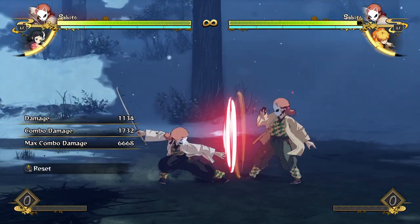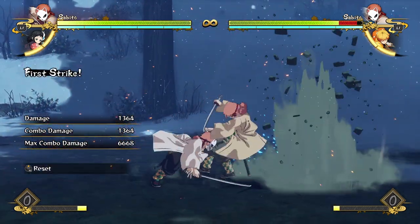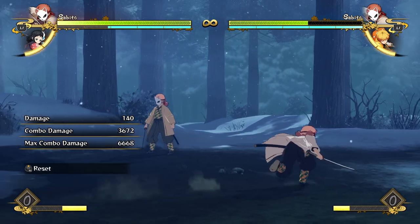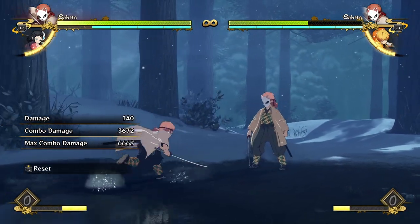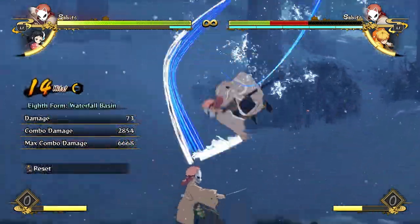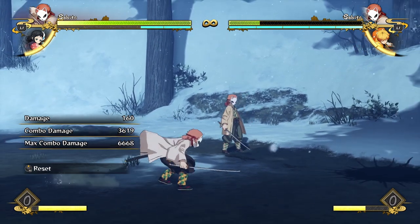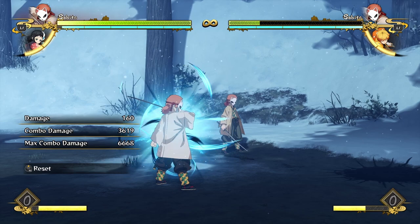Sabito is a very powerful, well-rounded character who gets lovely big chunks of damage very simply. If you understand how to play the game and understand the fundamentals, he's a really easy character to get some awesome gameplay with — and it'll make you feel really good about yourself because everything feels awesome. That's Sabito — I hope you enjoyed this little breakdown, thanks for watching and I'll see you in the next one, bye.